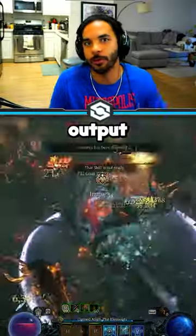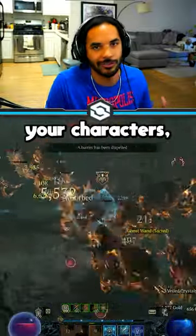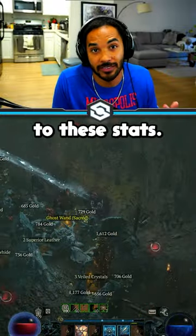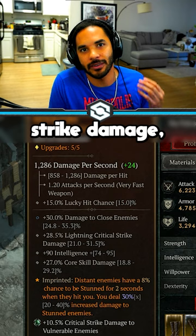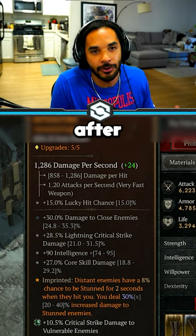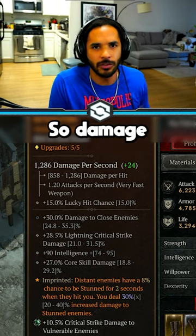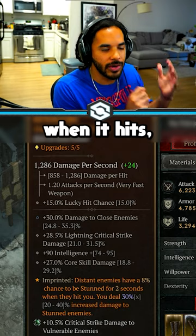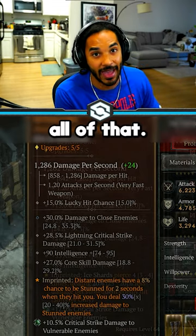If you want to massively increase your damage output for Diablo 4 on all of your characters so you can start one-shotting pretty much everything, then you're going to want to pay attention to these stats. The first one is going to be critical strike damage, because crit damage is a multiplier that gets added to the damage after everything else has been applied. So damage to slowed or burning enemies will all add up, and then when it crits, you'll get the crit strike multiplier on top of all of that.